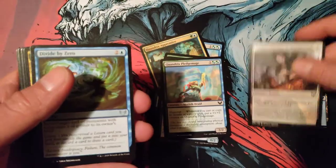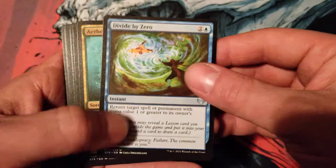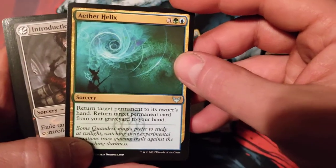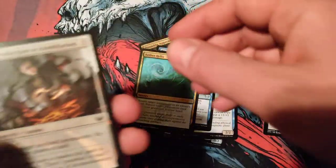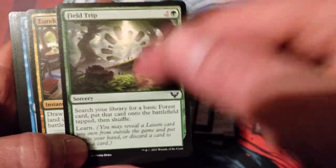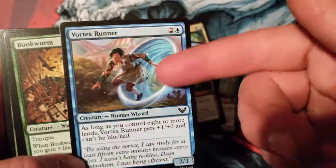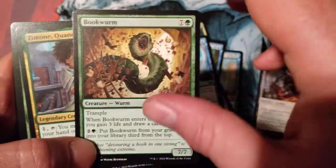Got a Lesson — I'm curious to see how many Lessons we get; so far it's only one. Divide by Zero — Learn. Good. Aether Helix is good. Another Lesson — Learn. Good. Field Trip is actually pretty decent. Eureka Moment is really decent. Vortex Runner is okay late game if you need the Bookworm for the big beastie.